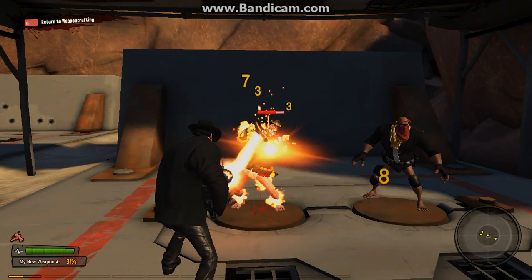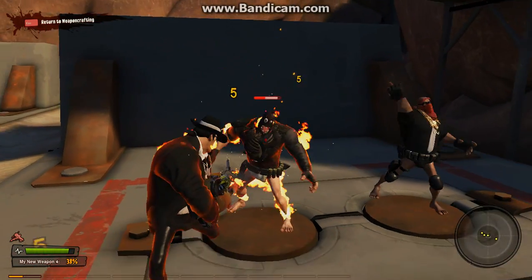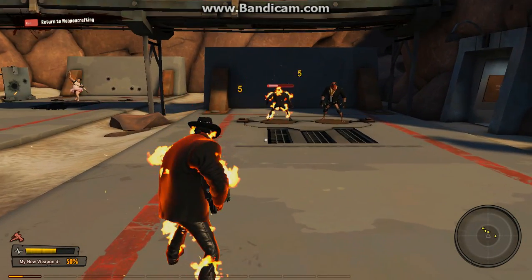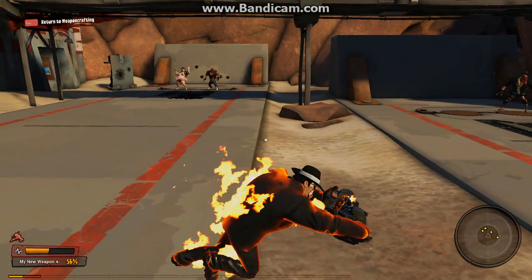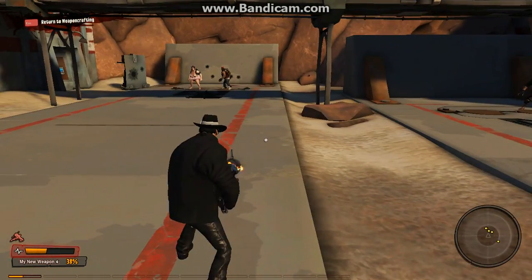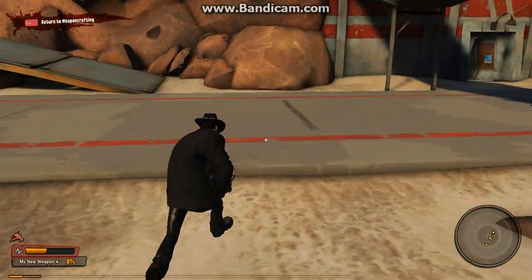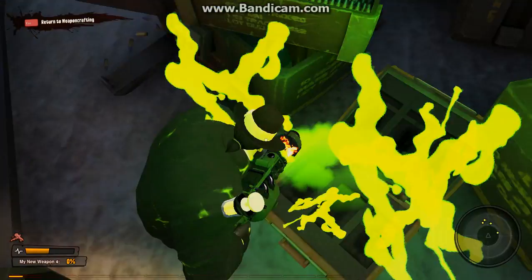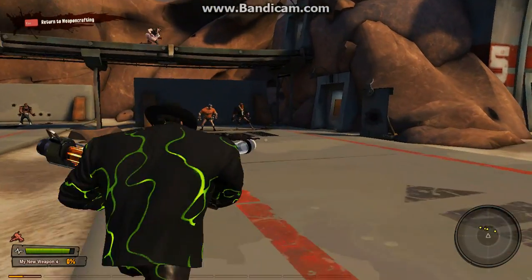Let me just set this guy on fire to demonstrate something else. You'll also notice — because I'm using a beam weapon — if you dodge roll a lot, you can put it out early. Let me get my health back up and I'll demonstrate the significant difference it can make. The literal difference between life and death.